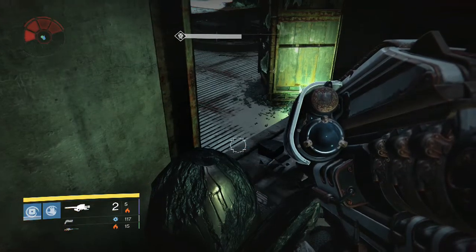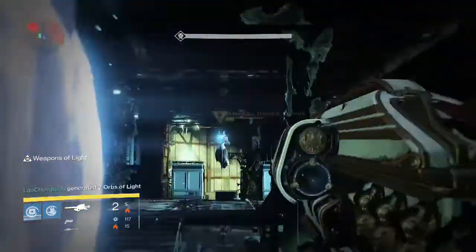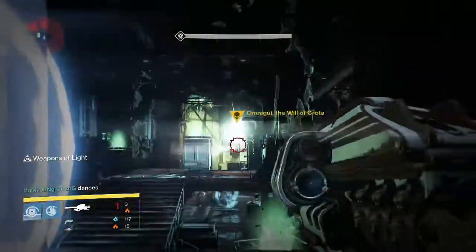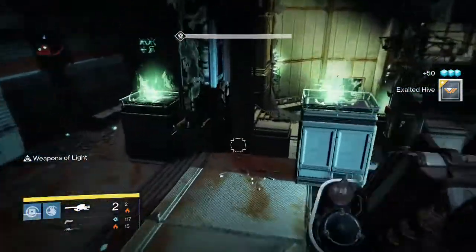What's going on guys, it's your boy J-Ho bringing you a brand new video. Today I'm going to show you guys my Nightfall rewards for this week on all three of my characters. This week's Nightfall was Omnigul with all the burn modifiers on, and to be honest Omnigul is one of my least favorite strikes in the game. But with all the burns active it made it a lot quicker to complete this strike.